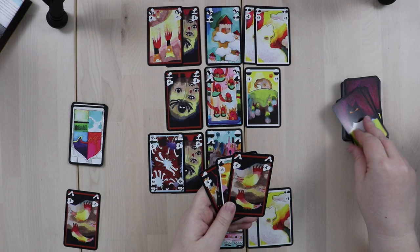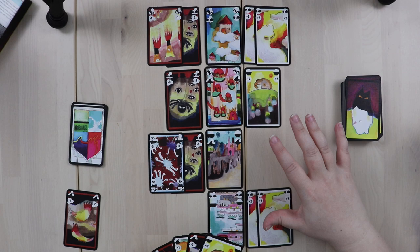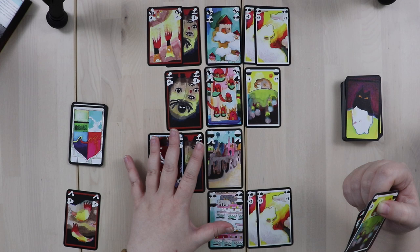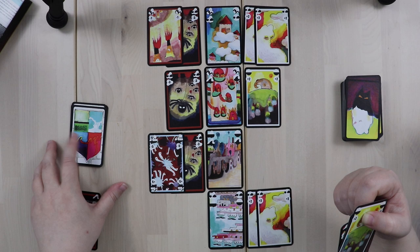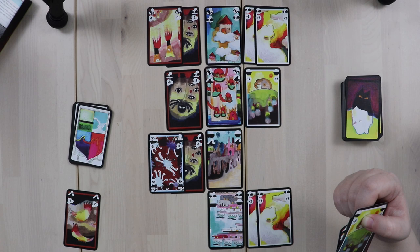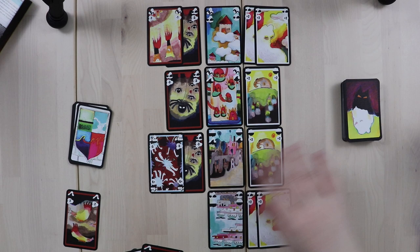Let's draw another card — another positive two, and it can go here. There's a little push-your-luck element in Urbion that is interesting. The city is in balance, but I might not want to do a balance check right now because that's not very economical. I want to get as many cities as possible claimed on one balance check. If I can get all four cities in balance and claim them together, I get an extra city card from the city deck as a reward.